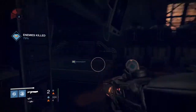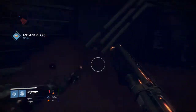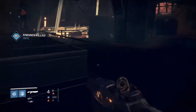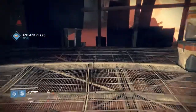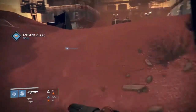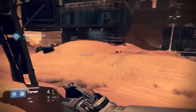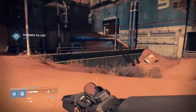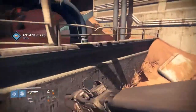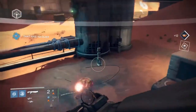This is me running around with an unleveled Invective, just showing you how easy it is to mob with shotguns now. Obviously you were doing damage with shotguns before in PvE, but nothing like they are now. These enemies are just the red level variety, so you'd expect them to go down pretty easily, but it's still fun — especially if your Invective is leveled up so you can regen ammo and run around with infinite shotgun blasts.